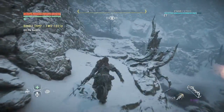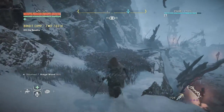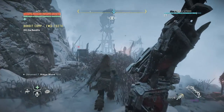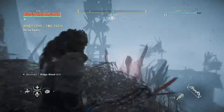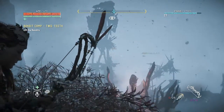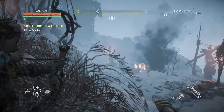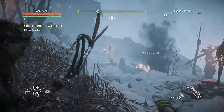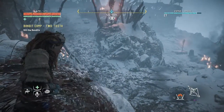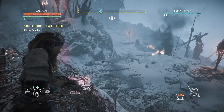The easiest thing you can do is just go up here — it's pretty easy from that point on. Let's get this sentry out of the way. Nice headshot for extra XP. Let's quickly set up some traps before they find out.